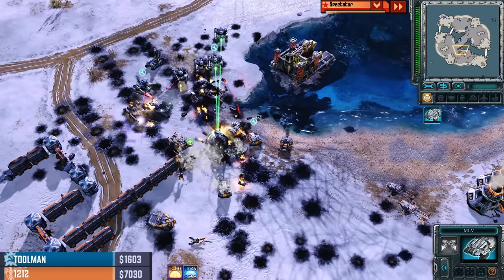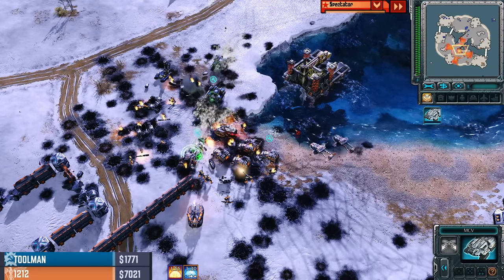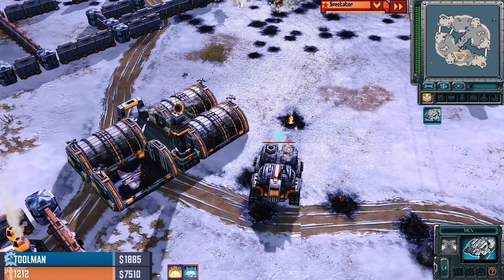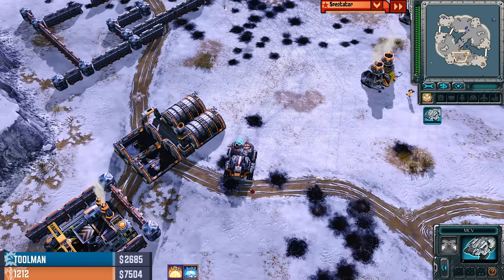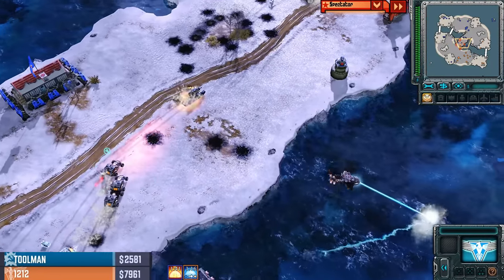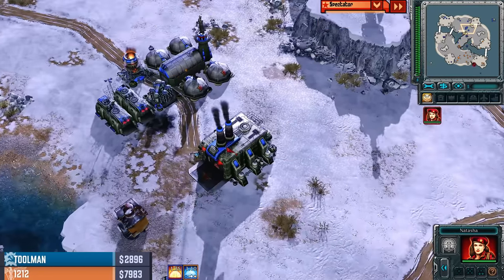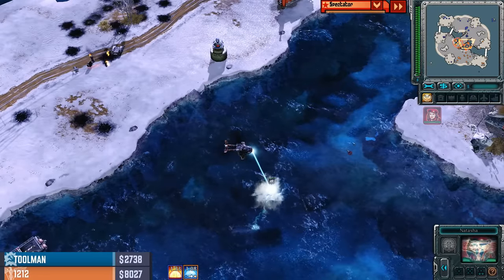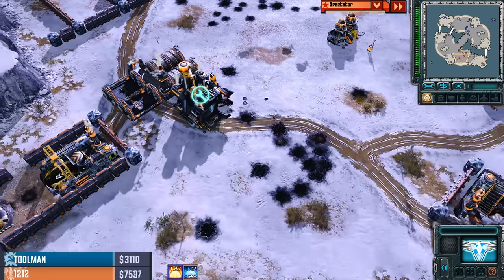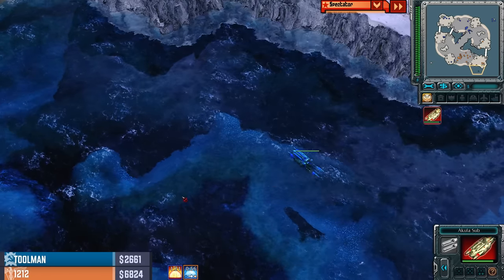As the front line completely falls apart for both players, their armies are annihilating each other one by one. The Mirage and the IFVs will win the day. 12-12's MCV survives. Natasha comes out onto the front line, but it'll be the Cryocopters that freeze her solid. 12-12 pulled that around — that massive army pullback from 12-12, choosing to disengage with the Hammer Tanks, turned out to be the game-winning move.